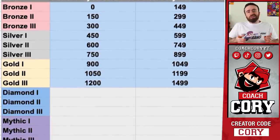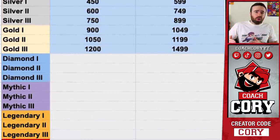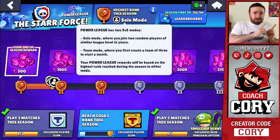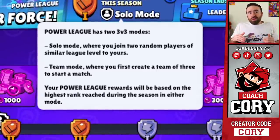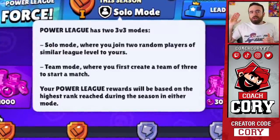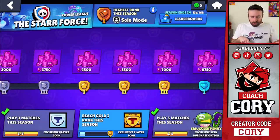You probably want to know what the rewards are. Here's a short that shows you what league rank you will be at based on your highest score in Power Play — pause if you want. You only gain rewards based on your highest rank in either solo play or team play, not both. It's only the highest rank you achieved throughout the season. If you tilt, it still only counts your highest — not your end rank. There are 19 leagues and you can see the rewards right here.